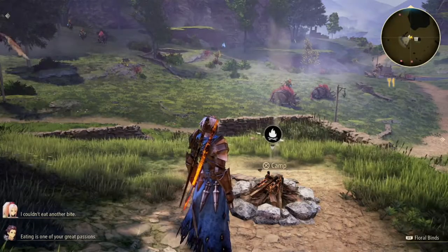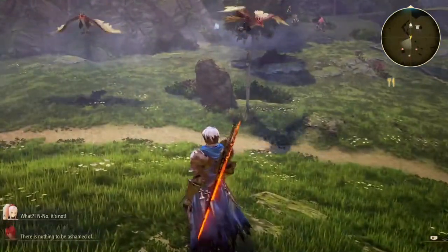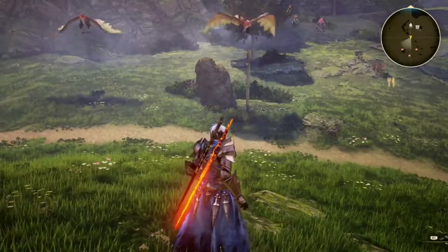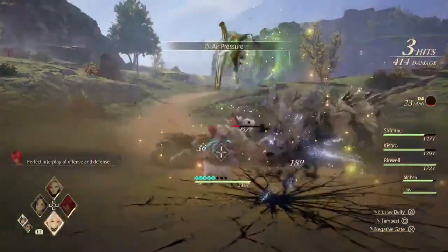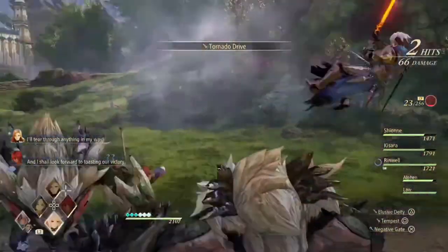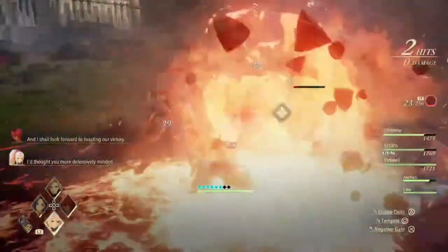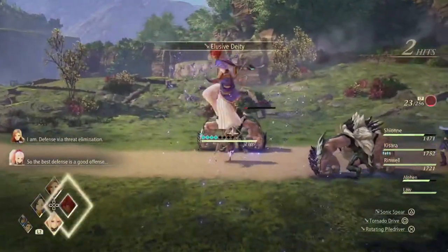CP, or cure points, are your team's pool for casting healing or support arts and magic. CP can be restored by sleeping or by using items like orange gels or pineapple gels. Since healing magic is actually really good again in this game, I guess they wanted to make sure there was a way to counterbalance it, but as long as you play well and have some orange gels or pineapple gels on hand, CP honestly wasn't a big issue, at least not in this demo.